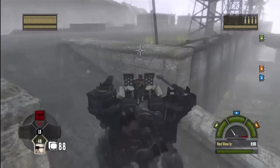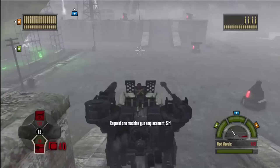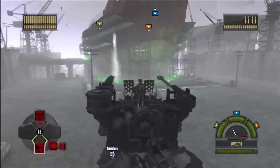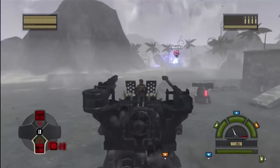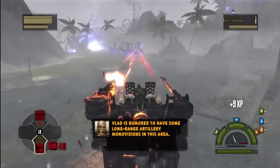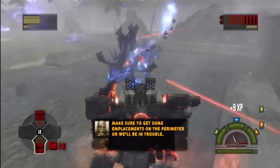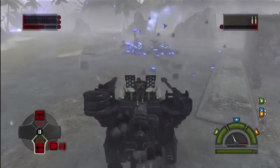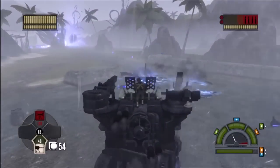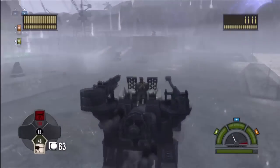I'm gonna start upgrading some of these pretty soon — I want to get the basic stuff in place first. Request one machine gun emplacement, sir. Something will probably come around that just destroys everything instantaneously though. It's rumored to have some long-range artillery mono-visions in this area — make sure to get emplacements on the perimeter or we'll be in trouble. Like all the way out there — how far out do they mean by perimeter?